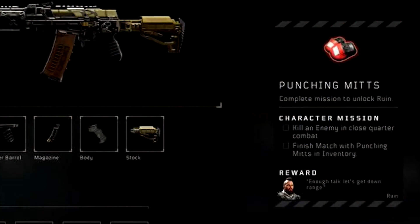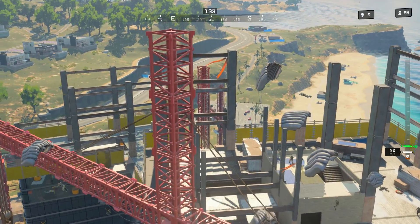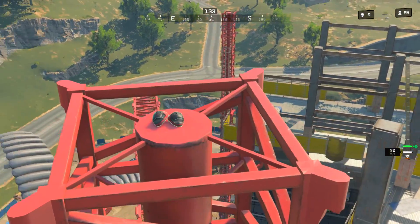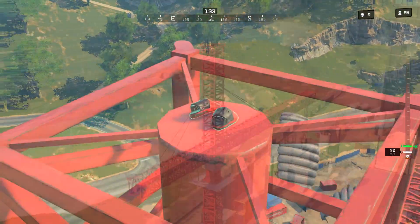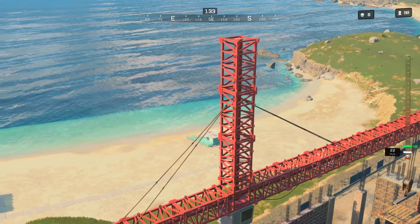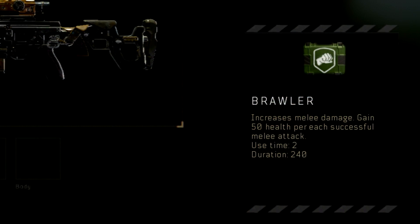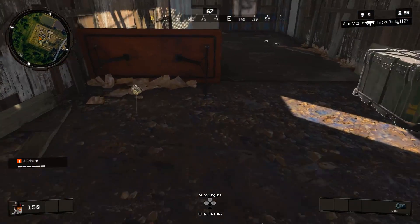First up is Ruin. You're going to find these punching mitts, and once you find them you're going to have to kill an enemy in close quarter combat, which is melee. You'll find these punching mitts on top of the cranes in the construction site — they'll always be on these cranes and you'll typically have to use Ruin's grapple to get up to them. My best recommendation is to find Brawler, or you can just kill someone that's already knocked down and finish them with the mitts in your inventory.